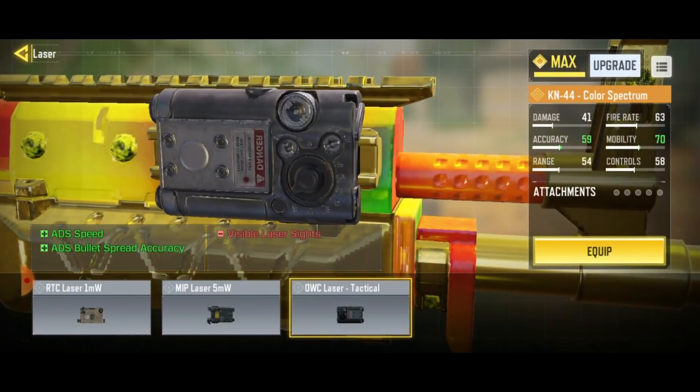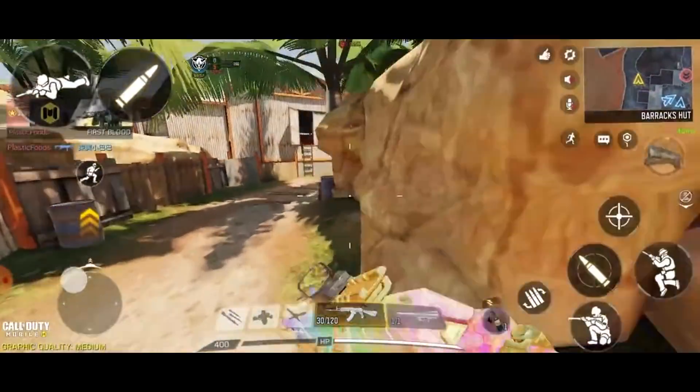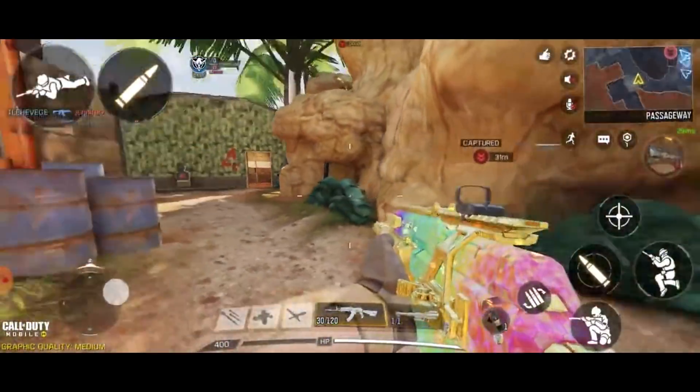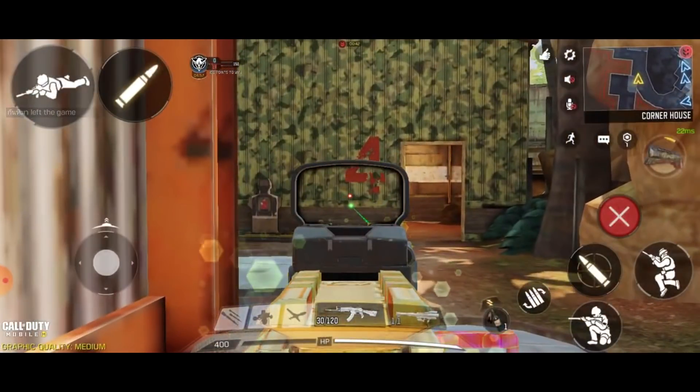The laser. The laser is actually what I feel is the most important attachment because it gives you improved ADS speed and ADS spread accuracy at almost no cost at all. It doesn't reduce your accuracy, it doesn't reduce your movement speed, etc. The only downside is that the laser is visible, but this is barely a downside at all. The laser is only visible when you are aiming down your sights. Only when I am scoped in is the laser visible to the enemy. At other times, when I am running, the laser is automatically switched off by your character. Your enemies will not be able to see the laser when you are running.